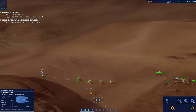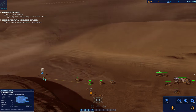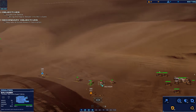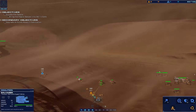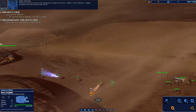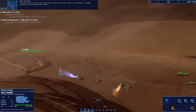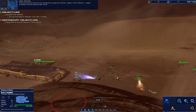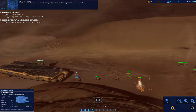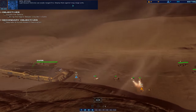Salvage array ready. Proceed to RU site. Systems ready. RU identified. Armored assault vehicles are designed to suppress smaller lighter craft. However, ranged munitions can still pierce their hulls. Light assault vehicles can evade ranged fire — employ them against long range units.